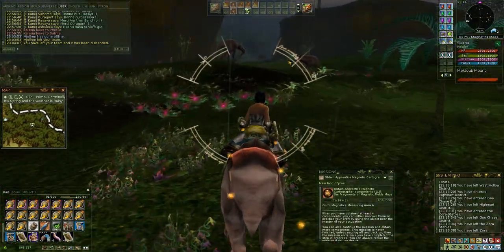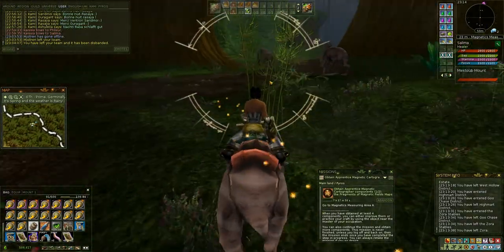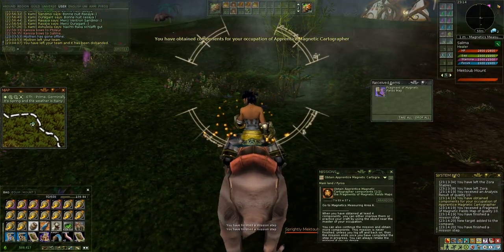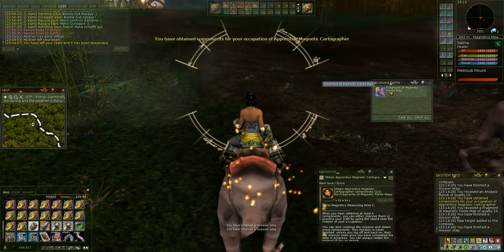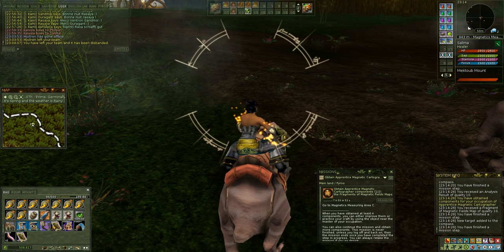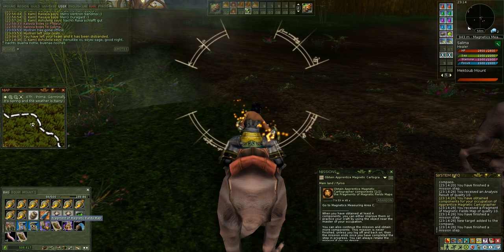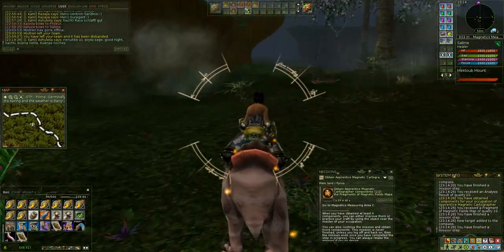We are going to be there in a few seconds. Practicing is really easy — there are very few aggressive mobs that are going to stop you. As you can see, I got reassigned the same point. And I got two fragments of a map. Aside from those two fragments, I also have two analysis results. So you can probably understand now — I'm going to hand in these analysis results during mission number two and get different components.